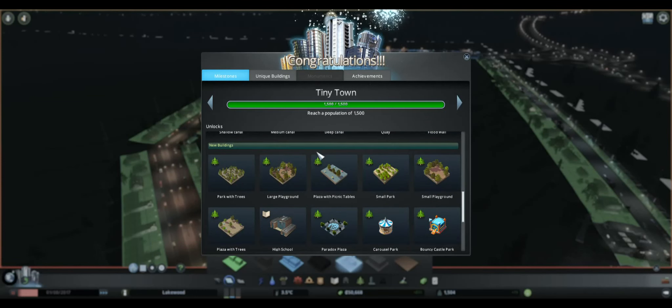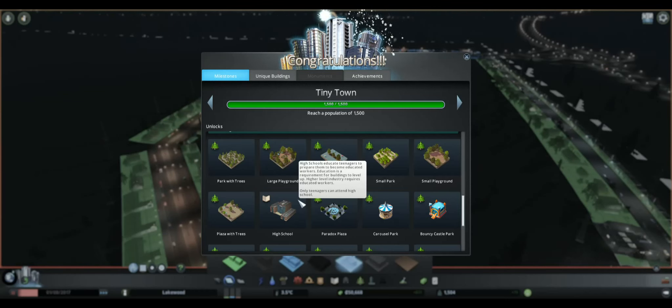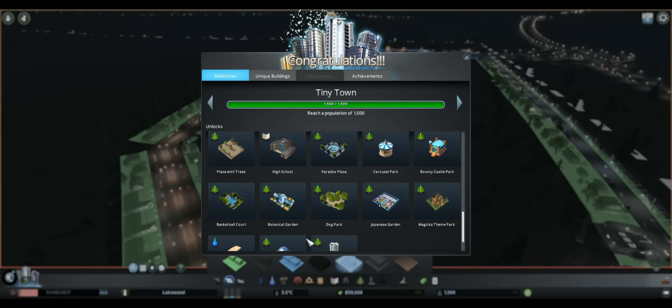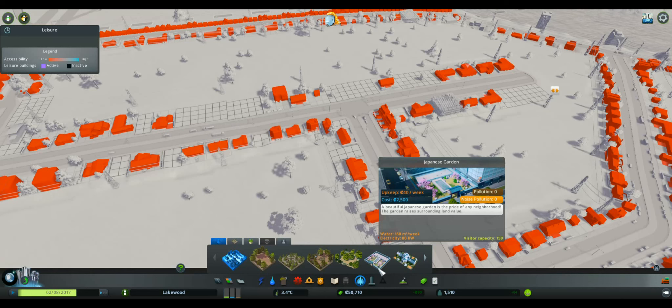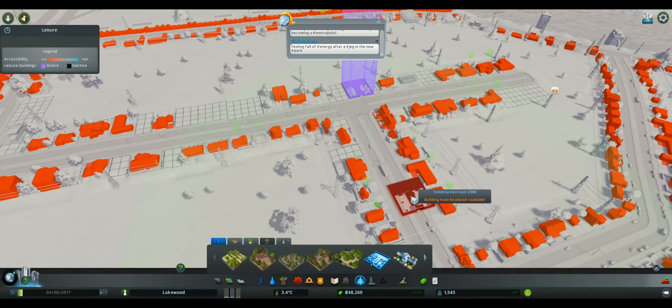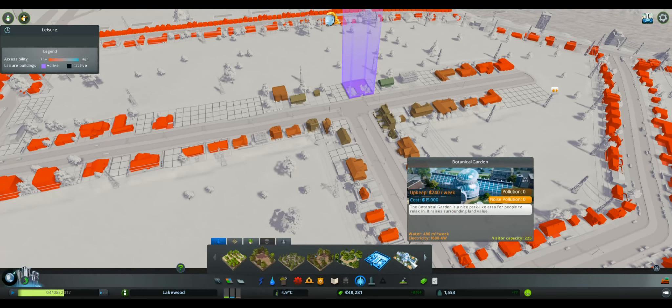These are the parks and plazas we unlocked so far. We unlocked the high school because right now we only have the elementary school, and I believe last time I looked it was like 30% of the entire population is educated — and that's only elementary school. Once you put in more high schools and colleges, people become more educated, start earning more money, and will eventually spend more money, so you in turn make more money as the city manager. I'm going to put in a Japanese garden because right now there's no pollution. It should make a decent amount of people happy — not as much as I had hoped. The botanical garden is $15,000, which is a little too much right now.